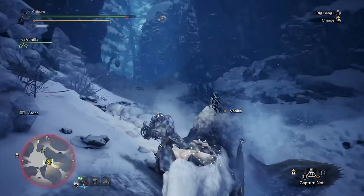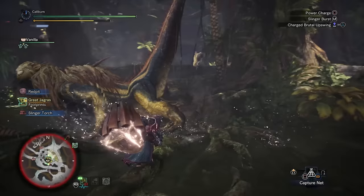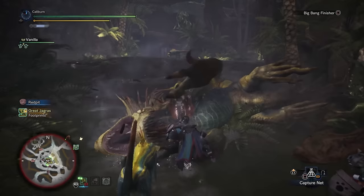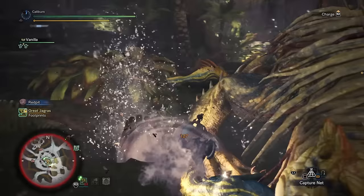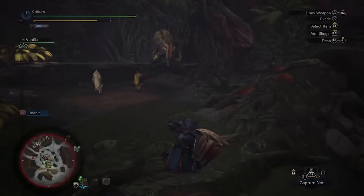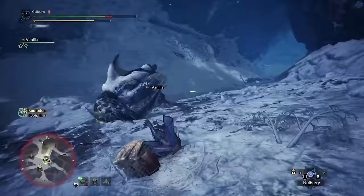After beating Beotodus and returning to Seliana, you should do the rounds and talk to everyone in your new hub. The Elder Melder should be your first target — she'll give you the optional quest for The Great Jagras Returns. You're probably feeling the weakness of your weapons at this point, so it's a good idea to get an immediate upgrade. You can do expeditions and focus on mining in Hoarfrost Reach and other areas until you get the required ores to build a Kurogane 1. This is a nice entry level hammer to get you started.